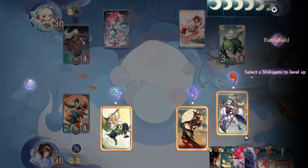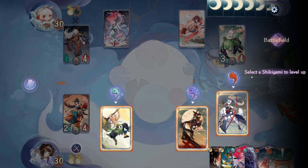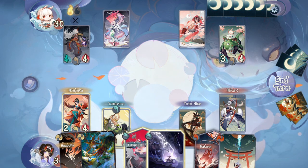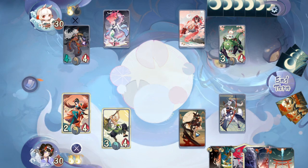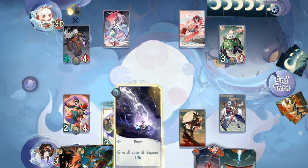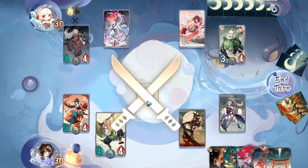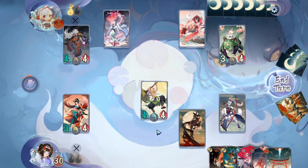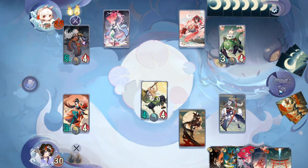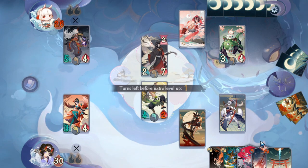Each turn you have two orbs, and one orb equals one action. All your Shikigami need to be leveled up each turn — you already have one from the start, then choose another to level up. Once it's your turn, you choose which of your Shikigami can cast cards. For example, cast a spell to give plus one, plus one, and spend an orb to attack — opponent goes down to 26 life.